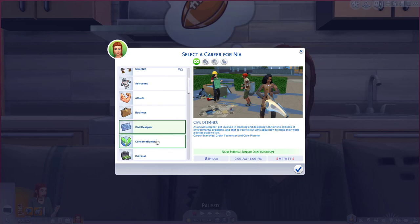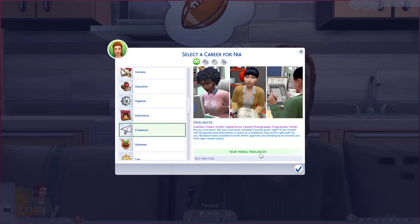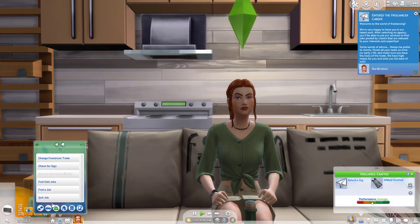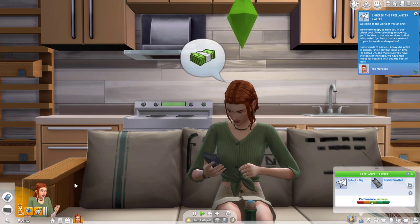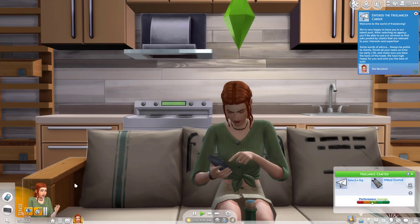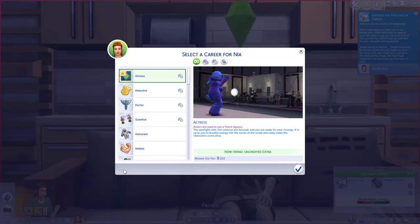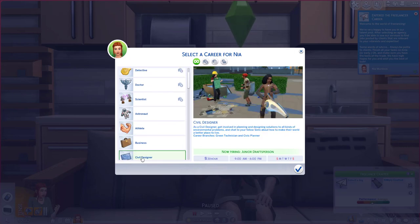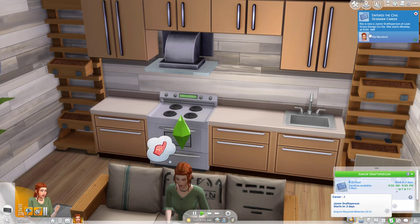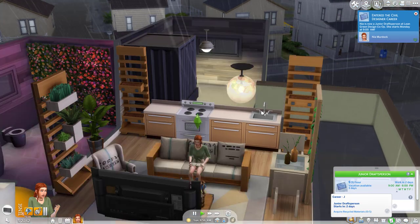I guess the branch depends on whether you choose for your neighborhood to go down the modern route or the green route. The next career option is a freelancer — a craftable one where you can do fabrication, juice vat, candle making. I'd rather have the full career though, so we'll go with Civil Designer. We'll acquire recycled materials straight away, no hesitation.